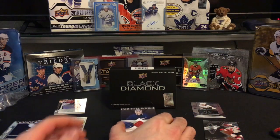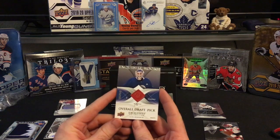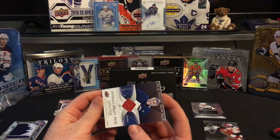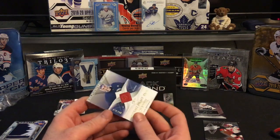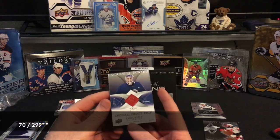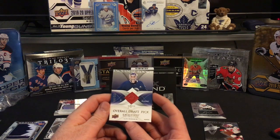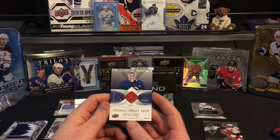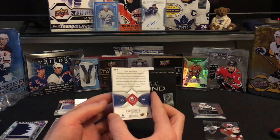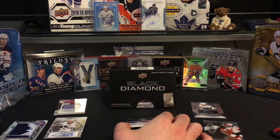Last but not least, we're gonna finish it off with an Exquisite of Ilia Sorokin of the Islanders, number 70 of 199. Ilia Sorokin, 78th overall draft pick — Exquisite Collection. Wow, that is an awesome card — that's a thick boy too! So overall, some pretty neat stuff.